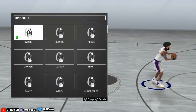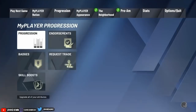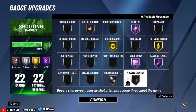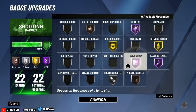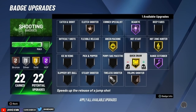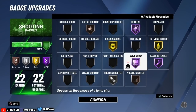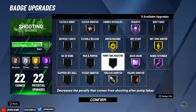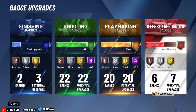When it comes to badges, this is all preference — just do you. But for this jump shot specifically: I use Deadeye on Hall of Fame, Clutch Shooter on Bronze, Green Machine on Gold, Volume Shooter on Bronze, Catch and Shoot on Bronze, and Hot Zone Hunter on Bronze, and Limitless Range on Hall of Fame. For Quick Draw, I lean toward silver, gold, or Hall of Fame. I use Hall of Fame — if you put gold on Quick Draw you should be fine too.